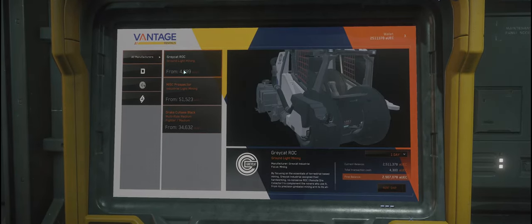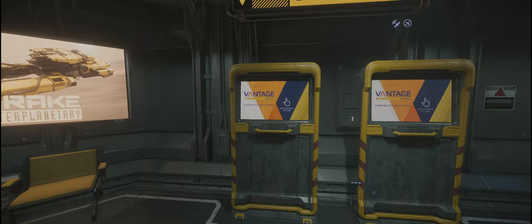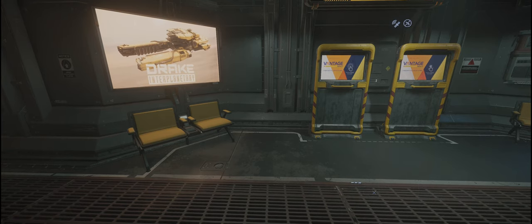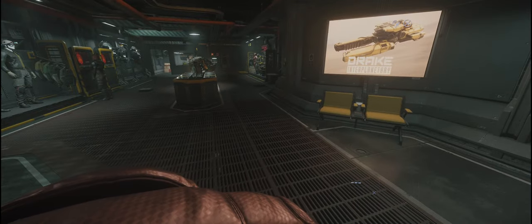Then you also need a rock and a ship big enough to put the rock in. At the rental kiosk you want the Gray Cat Rock which is going to cost you around 4,300. If you go to Drake you can also hire the Cutlass Black. The two combined come to around 40,000 Alpha UEC for one day's rental. If you do rock mining correctly you should in an hour be able to get a net of around 200,000 Alpha UEC, so you can cover your costs quite quickly.